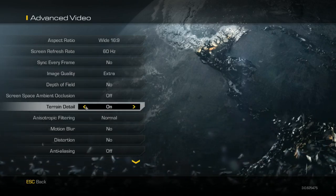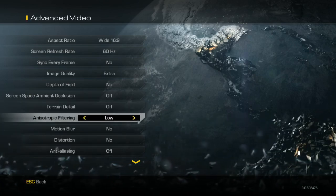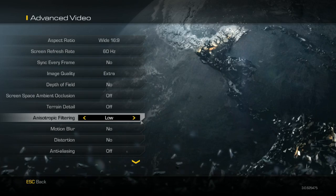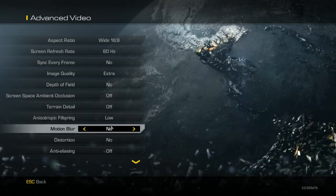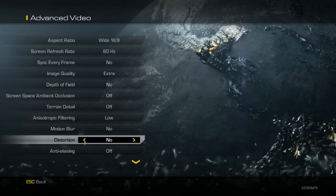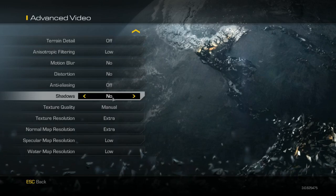Terrain detail — turn that off. Anisotropic filtering you can turn to low; it just smooths out the edges so things aren't as jagged. But if you're not really concerned about graphics — and honestly this game doesn't look that great for a brand new game — you can turn that to low. Motion blur off, distortion off — that just makes things blurry like when a barrel explodes. Anti-aliasing off.